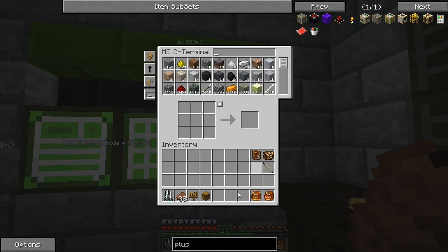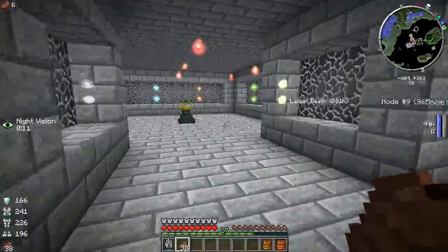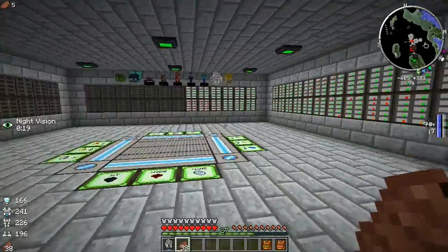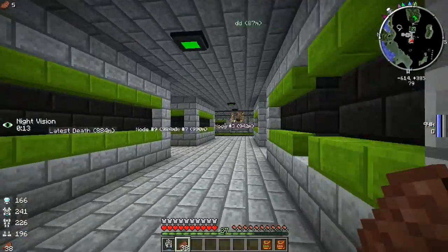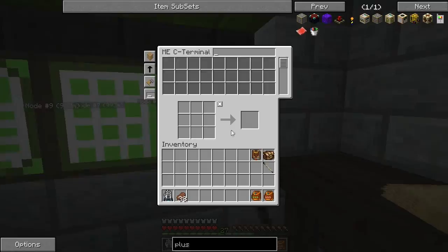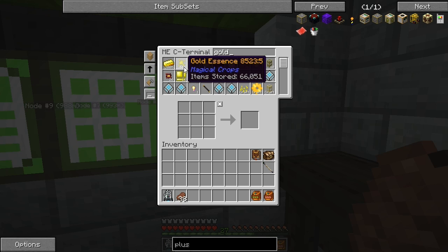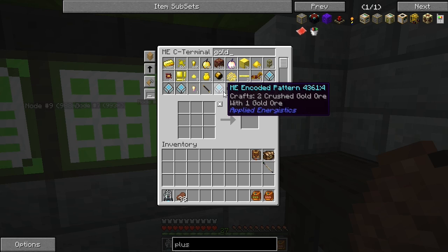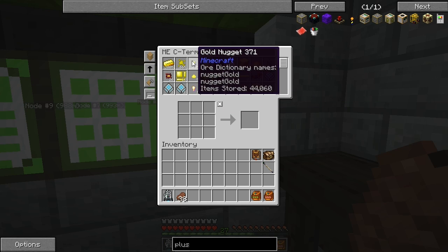I'm going to store this so I don't lose it. Last time we worked on getting the quarry set up. We've been running this non-stop and we've only got 300k gold — why is gold so hard to come by? We have been running our monster spawner, so let's see what we have: 66k gold essence, 44k gold nuggets, and 601 nether gold ore — a pretty decent stockpile.